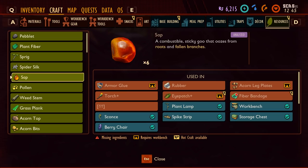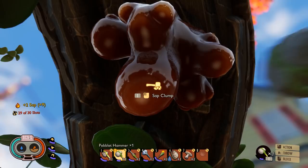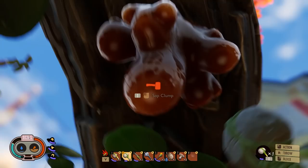Next we have sap. You can get this from trees, branches, or twigs. There are two main areas — one underneath the big oak tree. You can find it laying on the ground, or in big clumps where you need a hammer to break it up. Pick up the smaller bits when you've broken it.